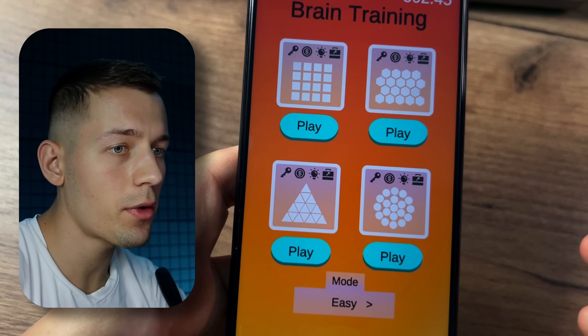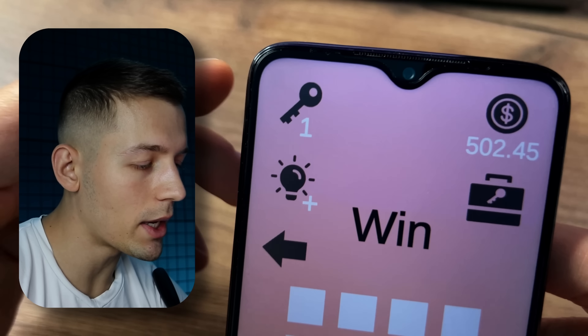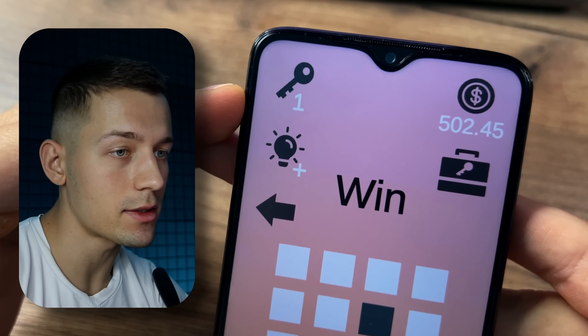Your task here is to remember, within three seconds, which squares are highlighted in black and then select them. Let me show you everything in practice. We press start — two of these squares are black and we have three seconds to remember them. Now we have to select these squares, so click on them. We win! If we choose them correctly, we pass the level and get one key.